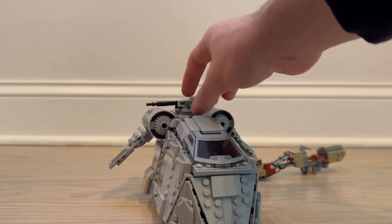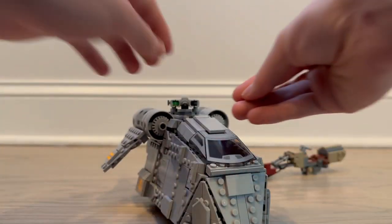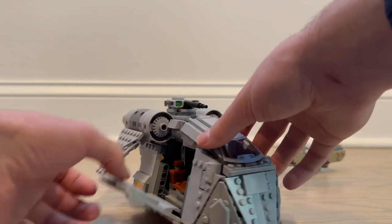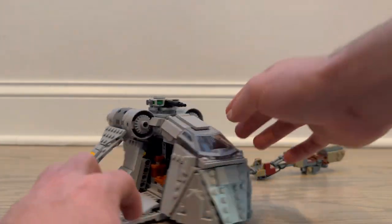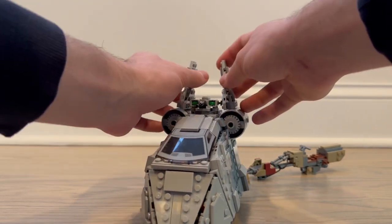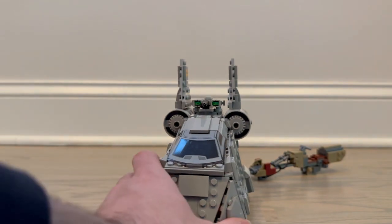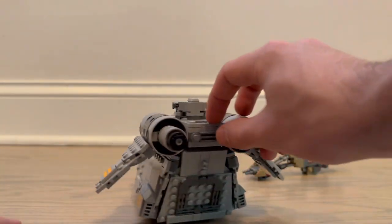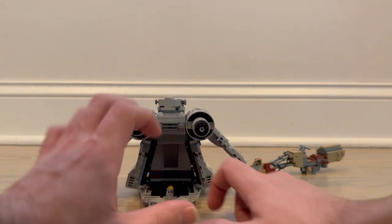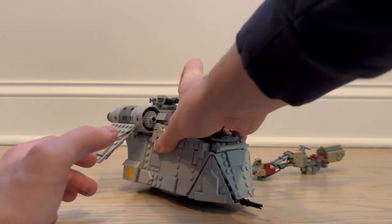The ship has spring-loaded launchers that come out pretty fast, and they use rounded tiles for the guns rather than standard studs. The doors on the sides come down so you can see the interior, and the same on the other side. The wings fold up into the landing position — there's no stopping point so they run into the gun, meaning you have to position them manually and re-center the gun. At the back you can pull it down, and there's an extra pistol and a clip for another gun.